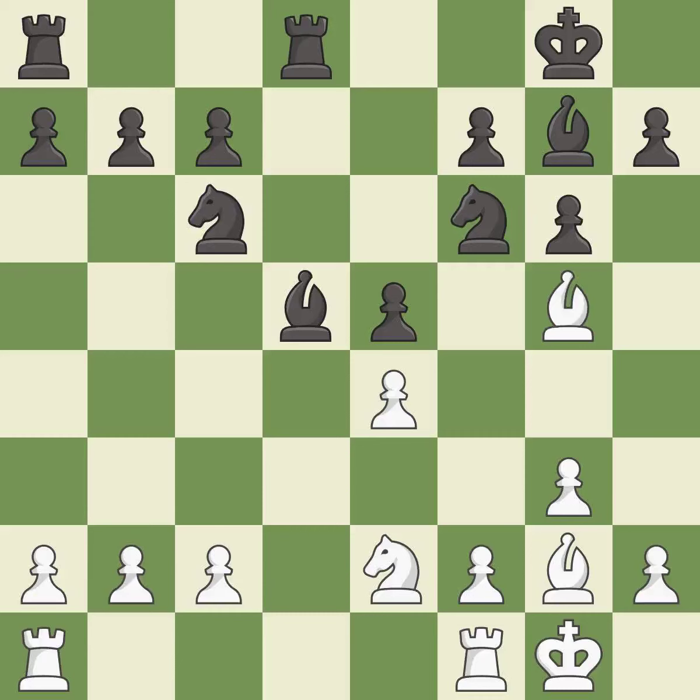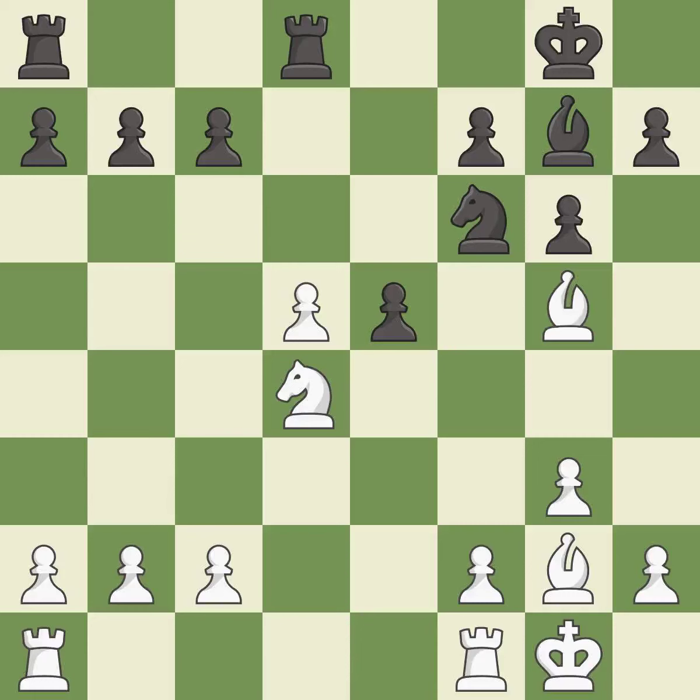This maintains the balance in material with a good trade. This is the only move that works — it is a great move. Recaptures. This offers an equal trade of pieces. After all captures, this is an equal trade. Takes back. This activates a rook by developing it off of its starting square. It is good.